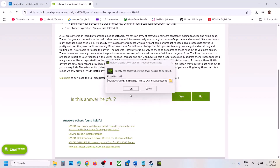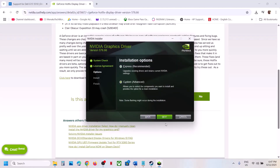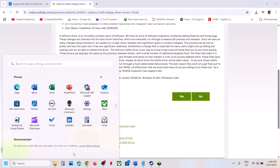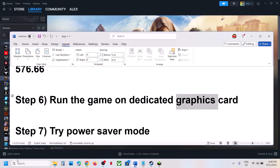Once the download is complete, run the EXE file. Click Yes to allow, click OK, then click Agree and Continue. Select the Custom option, click Next, then put a check on 'Perform a clean installation,' click Next. Once the installation is done, restart your computer, and after the system restart launch the game and check.